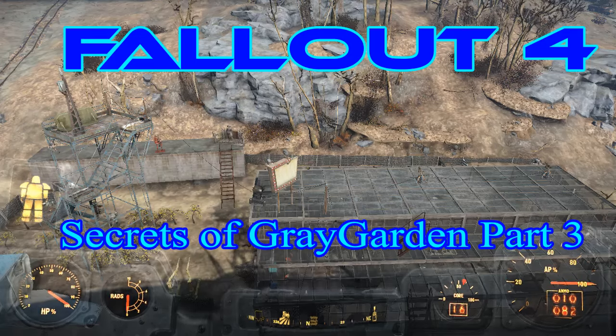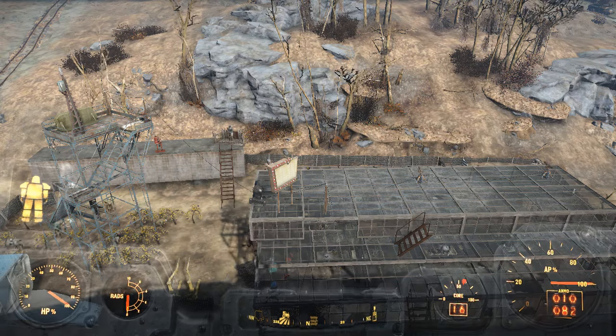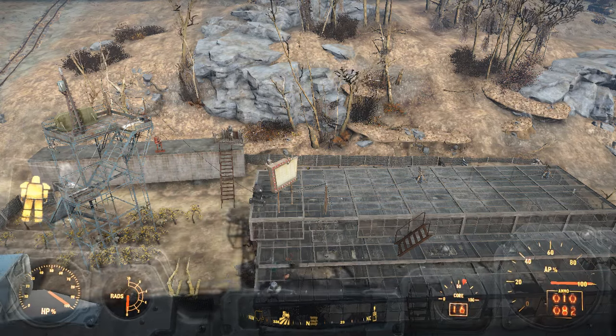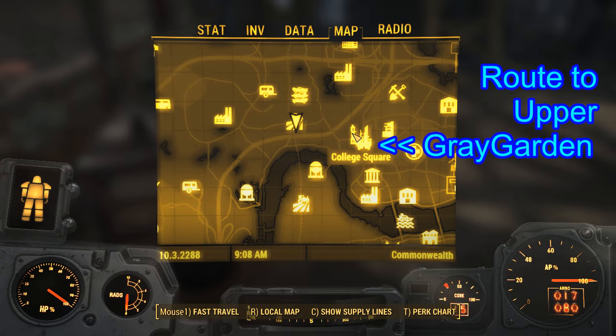Hello and welcome to my Fallout 4 experience. Today we're doing the Secrets of Grey Garden, part 3. The route up to what we call Upper Grey Garden can be found from College Square. Let's do that now.